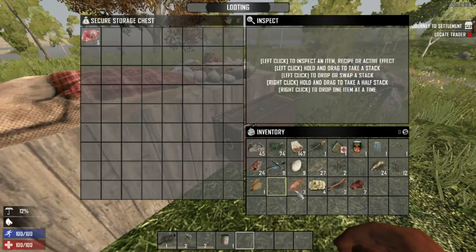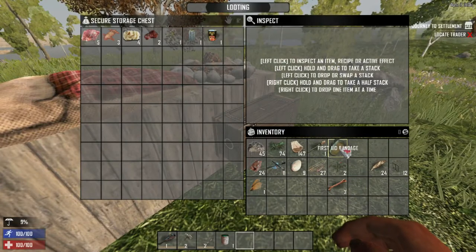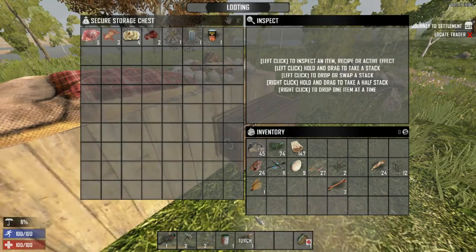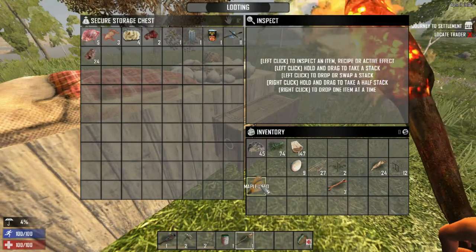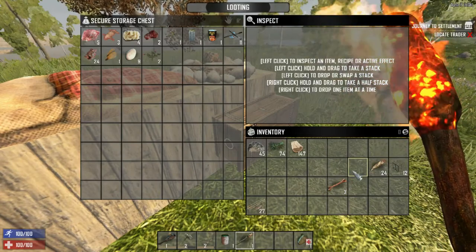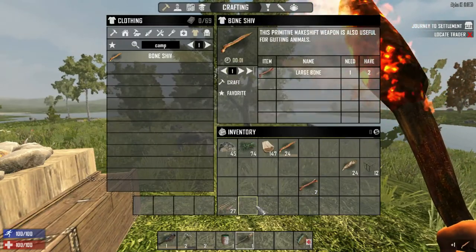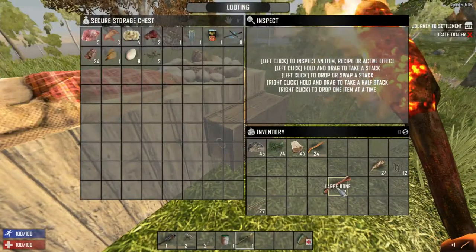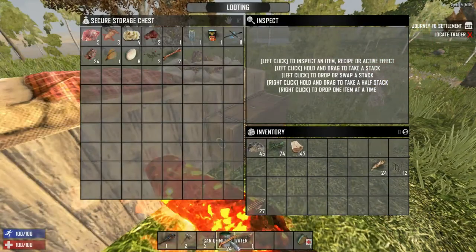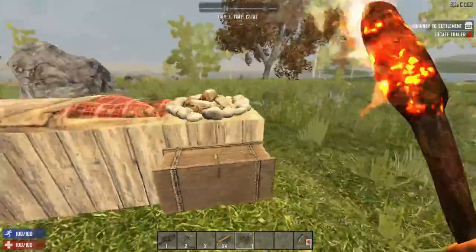We're going to dump some of this stuff in the chest. Keep the band-aid. Let's put the torch on the outside - I'm confident we should be quite safe here. Let's put the arrows in there. Let's build a bone shiv - you can click on items and click on recipes to gain access to them. Let's put the bone shiv in and the murky water in inventory. Torch goes right here.